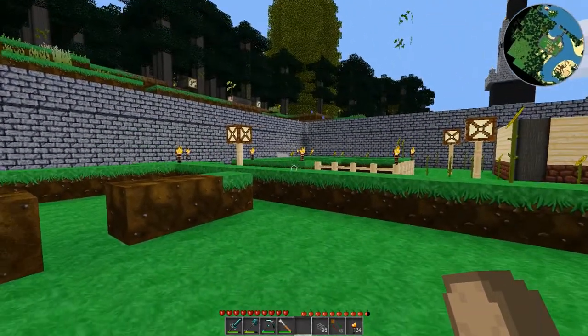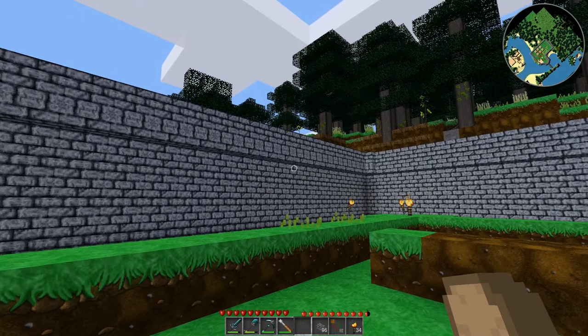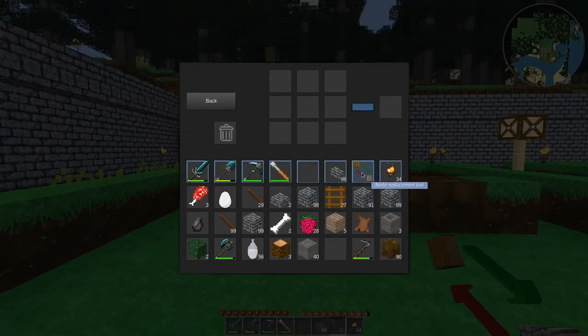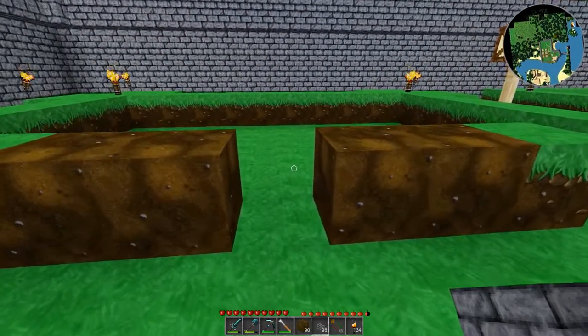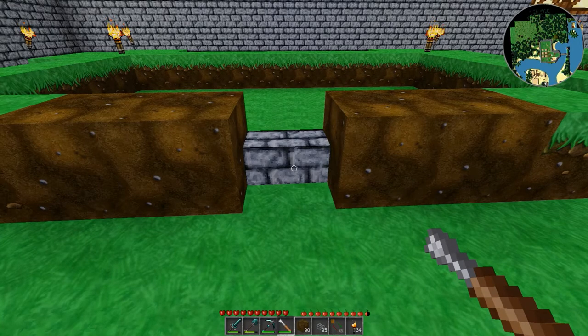A commenter — I believe it was Cosetta, hopefully I'm pronouncing that correctly — mentioned in the YouTube comments this handy little tool called the node replacement tool. I was going to show you how to craft it but I don't have the materials. It's super cheap: one chest, a stick in the center, and a chest, and that yields a node replacement tool which, to my knowledge, takes zero damage — which is pretty sweet, so you can use it forever. It has a few features, and I was kind of befuddled for a bit, so I'm going to show you how to use this. It is an invaluable tool if you are a builder.